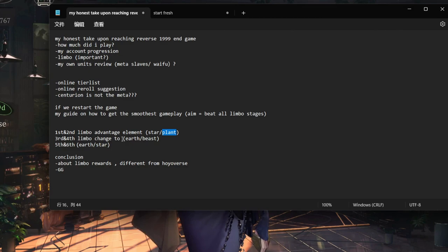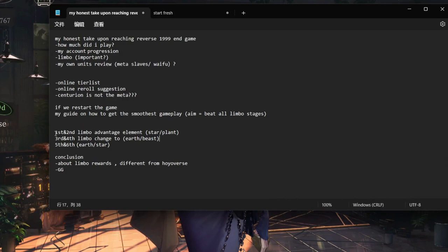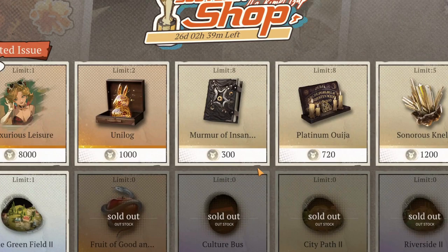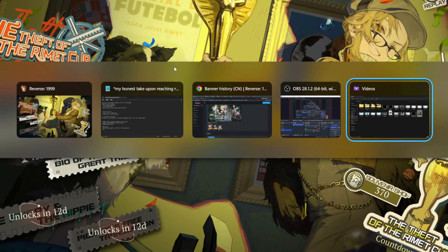For version 1.1, Earth is dash-one and Beast is dash-two — Beast is the more important element. Get Melania, and version 1.1 is covered. Melania also comes with free side cubes, her basin slot, and basically free materials to upgrade her to I3, so I can cover both Limbo stages.